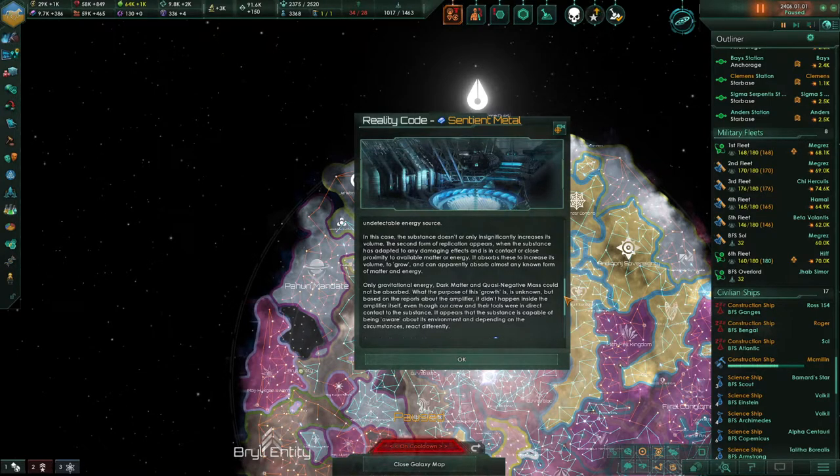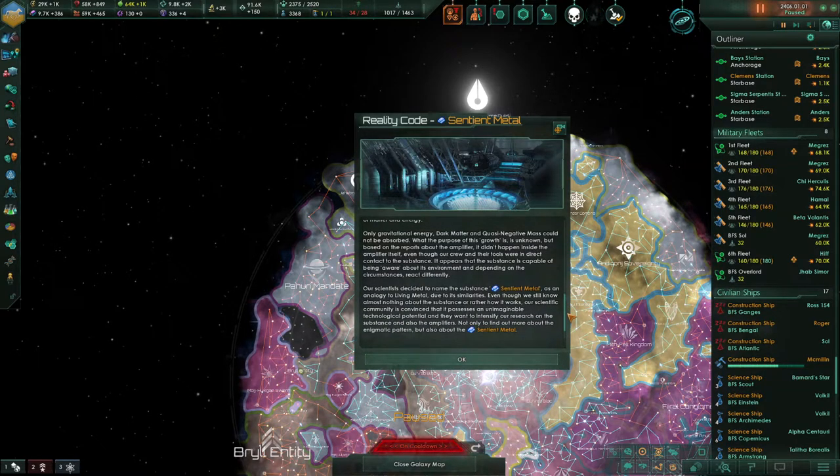Only gravitational energy, dark matter, and quasi-negative mass could not be absorbed. What the purpose of this growth is remains unknown, but based on the reports about the amplifier, it didn't happen inside the amplifier itself. Even though our crew and their tools were in direct contact with the substance, it appears the substance is capable of being aware of its environment and reacting differently depending on the circumstances. Our scientists decided to name the substance Sentient Metal, as an analogy to living metal. Even though we still know almost nothing about how it works, our scientific community is convinced it possesses an unimaginable technological potential, and they want to intensify our research on the substance and the amplifiers — not only to find out more about the enigmatic pattern, but also about the Sentient Metal itself.